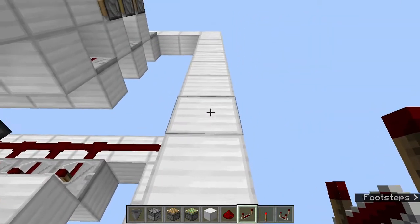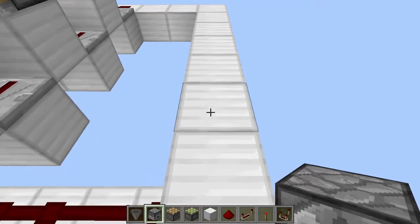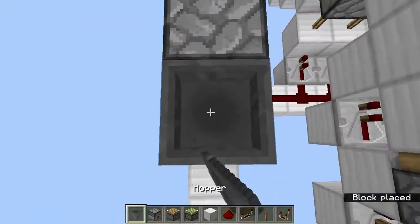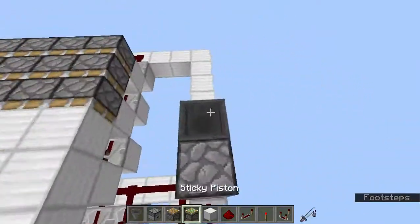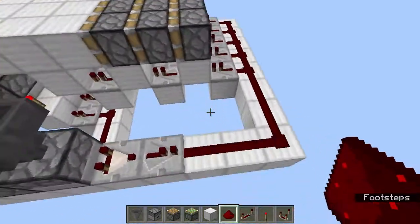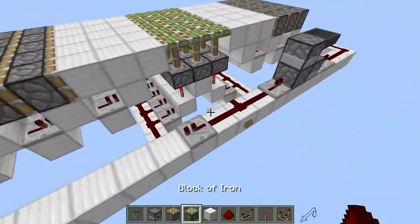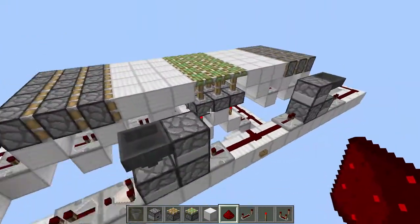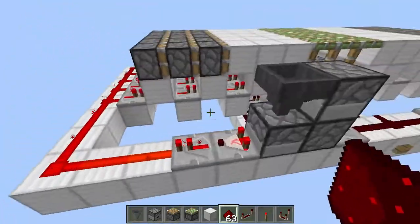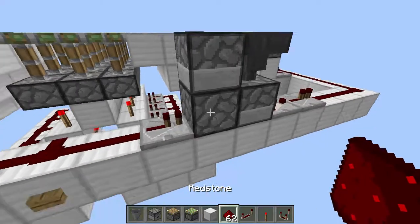Take repeaters going along like this, and now we're going to do the T flip-flops. Place a dropper facing this direction, then a dropper facing the other way, then another dropper over here, and a hopper facing downward — that is the whole T flip-flop. Add a comparator there, a redstone repeater, and connect it up. Make sure the repeater signal can reach over to the pistons. Do the same thing on the other side. Then add a redstone dust here — this side should be turned on — and add redstone dust to that dropper.